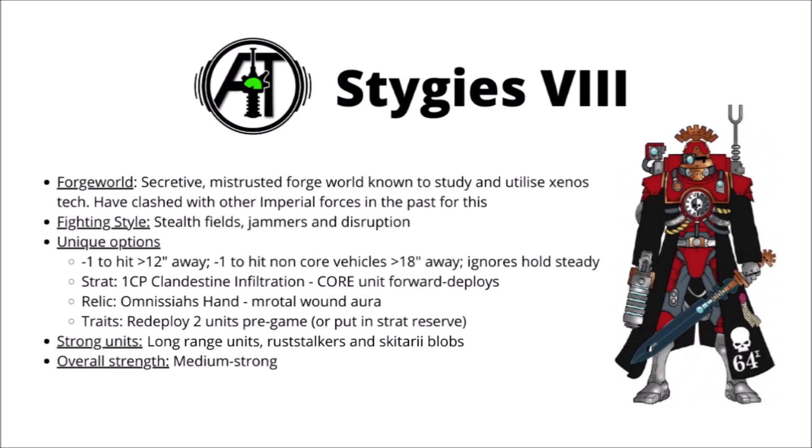Finally, for the big Forge Worlds, we have Stygies VIII — perhaps the black sheep of the bunch, a very secretive and mistrusted Forge World, widely rumoured to be studying and utilising Xenos technology, and deemed highly heretical by the Adeptus Mechanicus. In the past this has even led to open conflicts between the Admech of Stygies and other Imperial forces, though their shadowy masters show no sign of changing course. In battle, Stygies VIII will keep themselves shrouded and make great use of stealth fields, jammers, and disruption technology to better land the killing blow, or slowly bleed the enemy dry. This manifests itself in-game by being minus-one to hit, provided you're a certain amount away from the enemy — infantry and core vehicles will be minus-one to hit provided they're greater than 12 inches away, and for non-core vehicles that goes up to 18 inches. If they do happen to charge into melee as well, they'll ignore enemy hold steady or set to defend, though that doesn't really tend to come up all that often anyway.